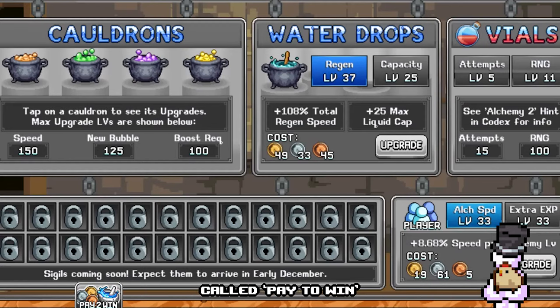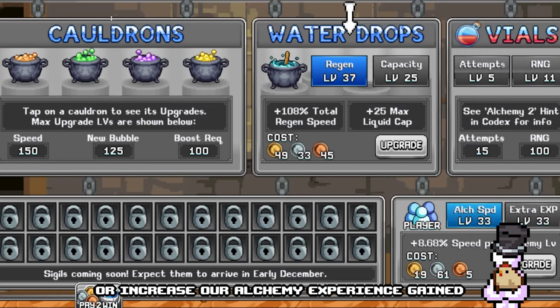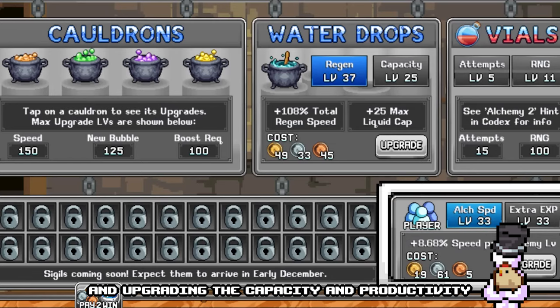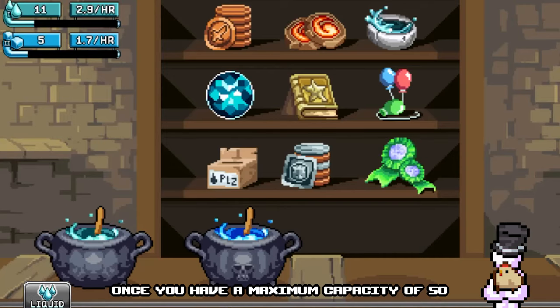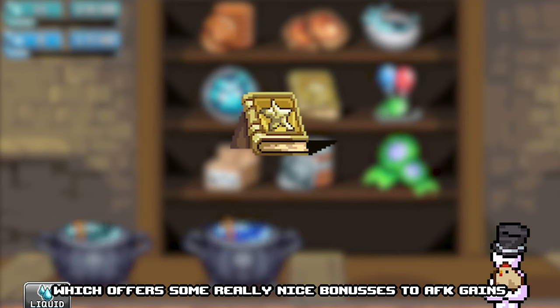Lastly, we have the 4th tab, called Pay to Win. This is a tab where you can spend your money to upgrade every single different cauldron and some bonus effects. If you have money to spare, invest it into alchemy — it will be greatly worth it in the long run. For instance, we can upgrade the speed of both skill cauldrons and liquid cauldrons, or increase our alchemy experience gained. I'd recommend focusing on investing in these upgrades down here, and upgrading the capacity and productivity of the liquid cauldron. Once you have a maximum capacity of 50 in the liquid cauldron, we can buy the star booking tab too, which offers some really nice bonuses to afk gains.